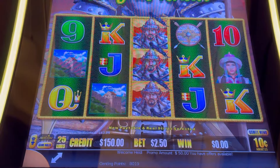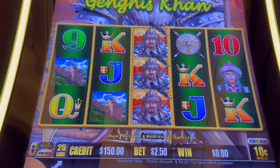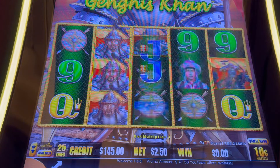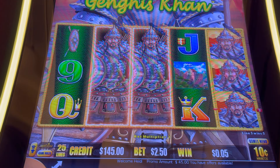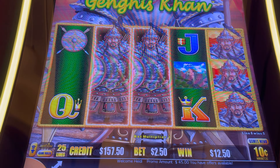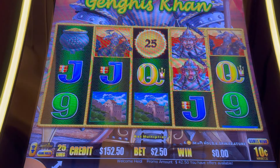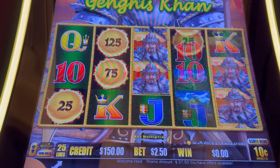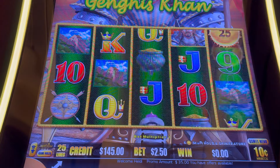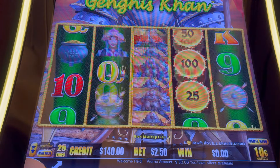Hey everybody, Slot Cats here — we're playing Genghis Khan Dragon Link at Resorts World. I've got $50 of free play and $100 of cash. Let's see if we can get a bonus on the 10-cent denom. Oh look at the wild, we like the wild! Let's see how much we can make on our free play — $12.50, that's nice. Three more, do it — oh they went by. Come on bonus, free spin, three more! Come on, need some matching, three more. They just block you on that first reel, darn it.